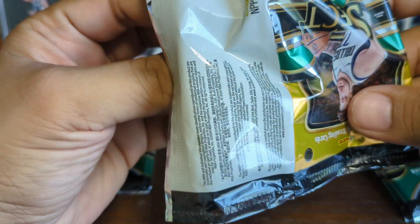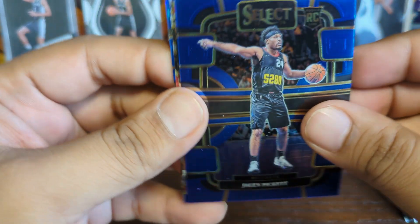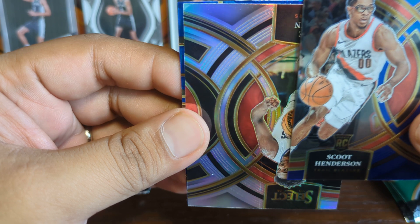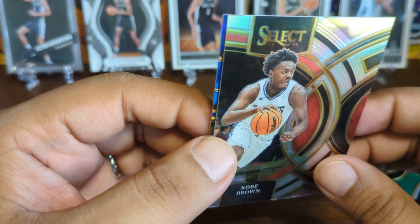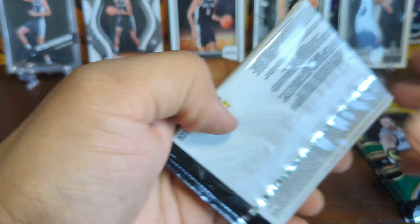The playoffs were definitely interesting. I thought the Lakers would have a better shot against Denver, but Denver had their number. In the East, it was pretty clear that Boston was going to come out the whole time. We got a Jalen Pickett, a Scoot Henderson Premier level rookie, a true silver Premier level of Kobe Brown — retail is typically the blue color and silver is usually reserved for hobby, so that's a nice little hit — and then a blue cracked ice of Cam Johnson. We'll see if he stays on the Nets, who are clearly in full rebuild mode after trading away Mikhail Bridges.